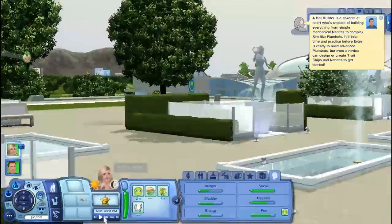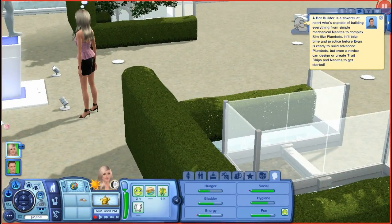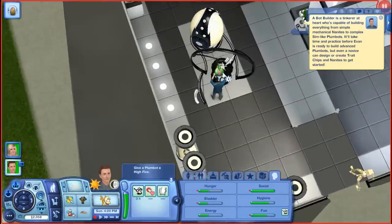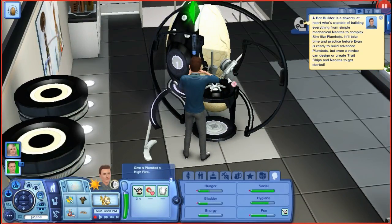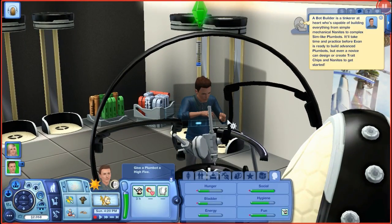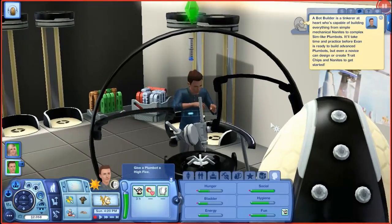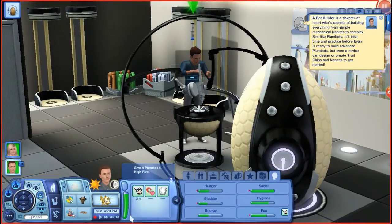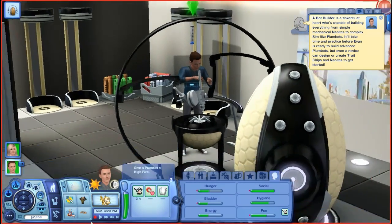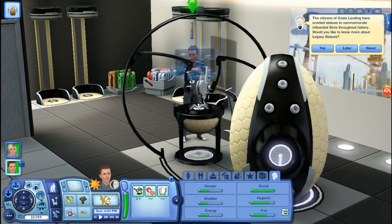He grasped the basics of bot building. A bot builder is a tinkerer at heart who's capable of building everything from simple mechanical nanites to complex sim-like plumbots. It'll take time and practice before Evan is ready to build advanced plumbots, but even a novice can design or create trait chips and nanites to get started. So I guess we're here until we decide we want to leave.